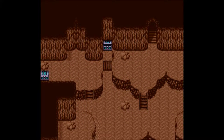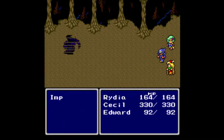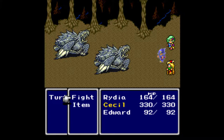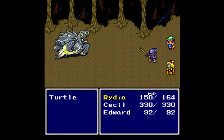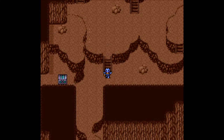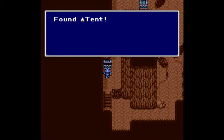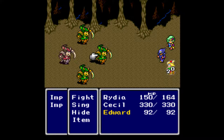As always we're going to pick up most of the treasure — mostly potions, ethers, tents, and money. But there is a Charm Harp for Edward which is pretty handy. The tents are always good because they're pretty expensive. There's our first Imp Captain, which needless to say is not that much scarier than an Imp — easy XP.